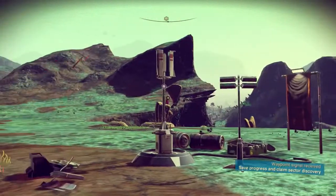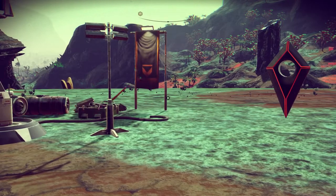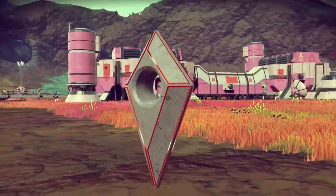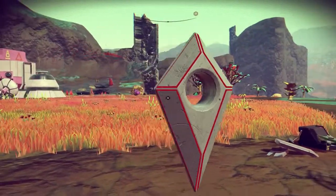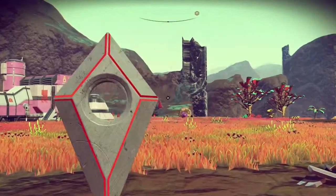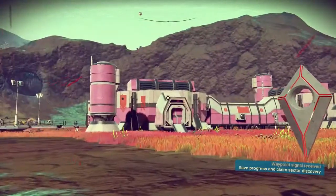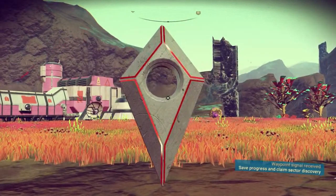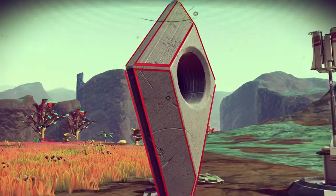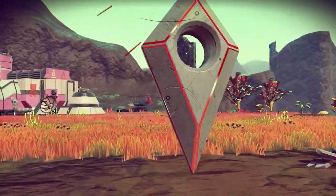Hello everyone and welcome back to No Man's Sky. A little bit of shenanigans happened between this session and the last one. Right after I finished recording, I was exporting the video from Elgato and forgot to turn off the PS4. Something killed me while I wasn't looking at the screen. I came back and saw a little gravestone. I interacted with it and it gave me back my entire inventory — my inventory was saved inside the gravestone. So apparently I died, got all my stuff back, and now we're here.